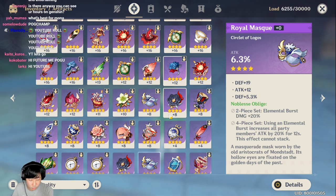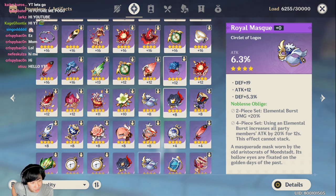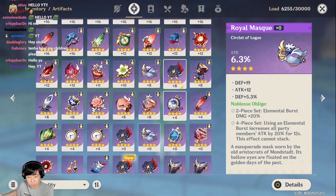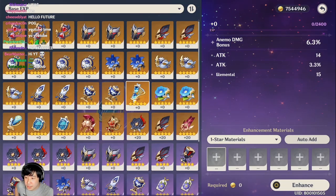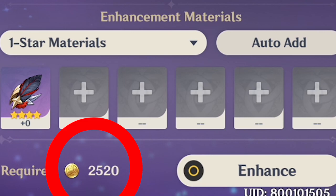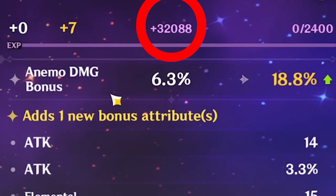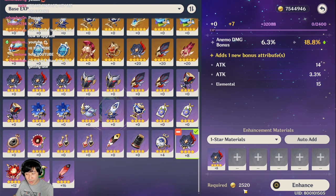Why should you go for four stars or five stars? In Genshin, unlike other games, if you upgrade something to plus eight it doesn't cost you extra to feed that artifact into something else, because it just gives you more EXP. For example, let's upgrade this and take a look at the cost. A four-star artifact gives you 2.5k EXP, and that is the amount of mora you need to upgrade it. A plus eight artifact gives you more EXP but still only requires 2.5k mora.